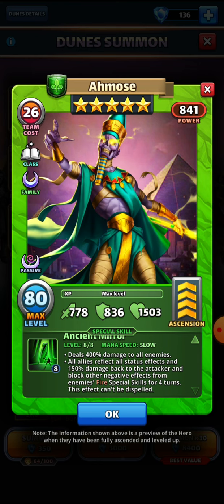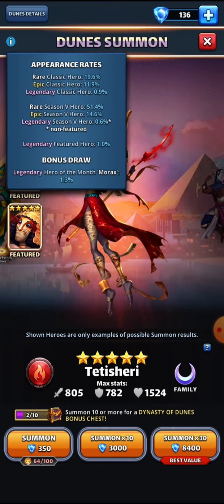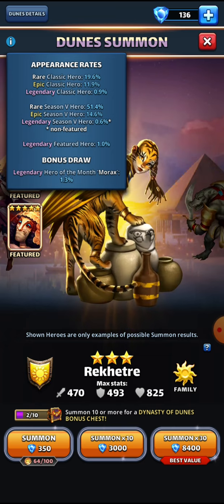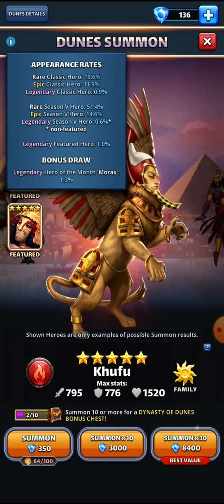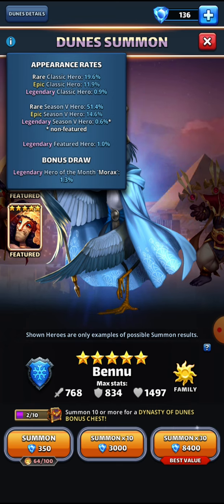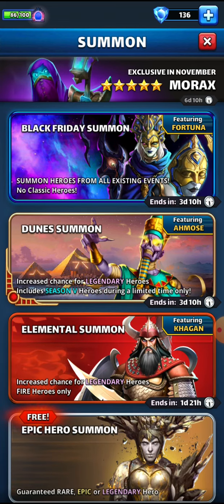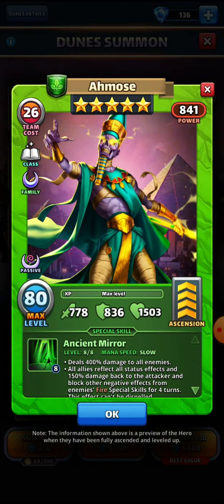In summary, I think Amos is great. If you're struggling in the Black Friday portal, you have a 1% chance to get a legendary featured hero and another 0.6% chance for legendary Season 5 heroes. I did a few pulls but didn't get anything I really needed, but I've got a few projects on the go so I'm not too upset. I wish you all the best in your summons — if you do manage to snag Amos, please let me know in the comments how he performs. Please like and subscribe and I'll see you in the next video.